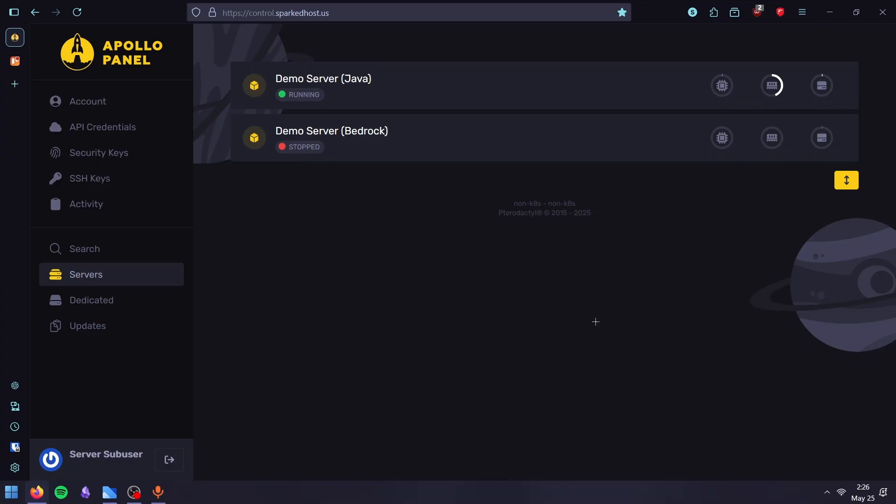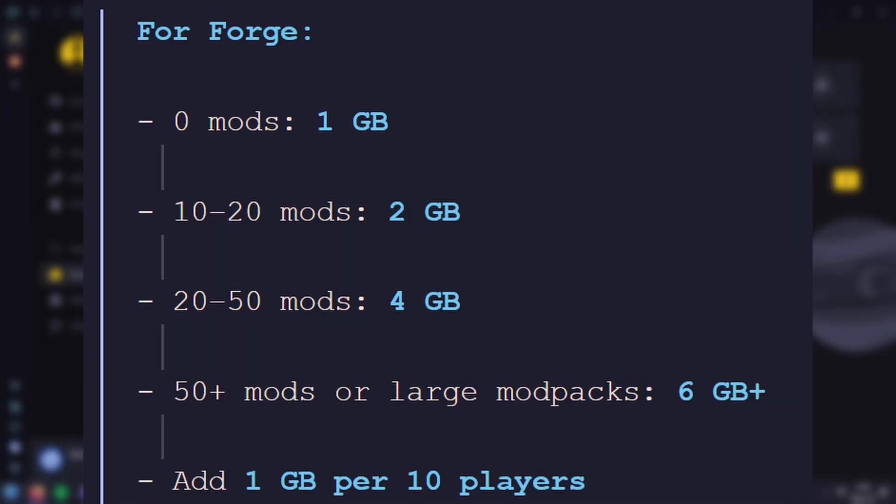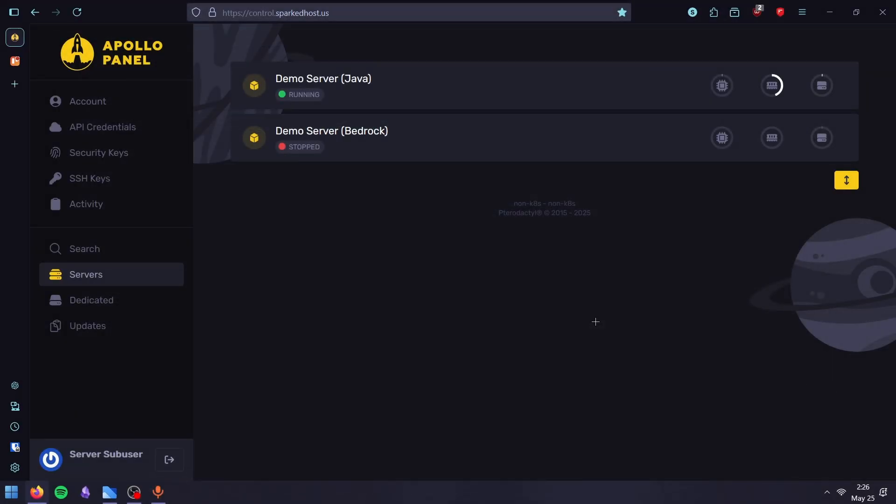Mods change everything. Forge and Fabric servers need significantly more RAM, especially with larger mod packs. For Forge, add 1–2GB for every 10–20 mods. For example, if you're running anywhere between 20–50 mods, you should get 4GB. And if you have more than 50 mods, or are playing with a larger mod pack in general, you should get 6GB or more.